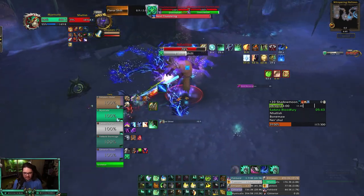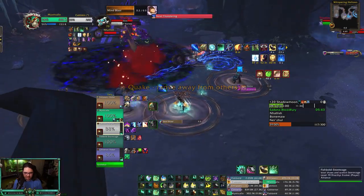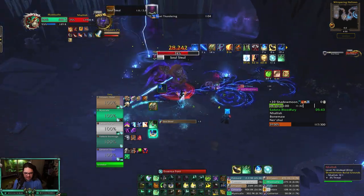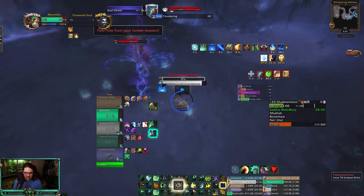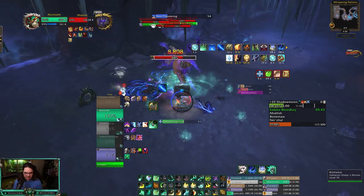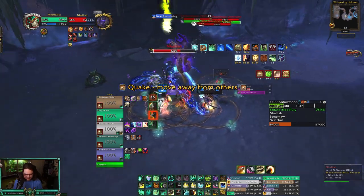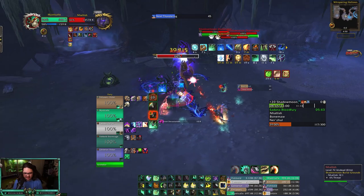You can see I have my Renewing Mist out on everybody — that's kind of what you're trying to do. You keep extending with Rising Mist. Planer Shift — you just want to get out of the blue circle. I'll use Mana Tea and Essence Font as well, then we can crank damage. Soul Steal is going to steal your soul — you want to kill it. I'm just gonna ToT it because I can. That's the Mistweaver way. We'll also send a little Chiji here, go clear, throw an Enveloping Mist out instantly, do damage — I do have a Shayloon's Gift.